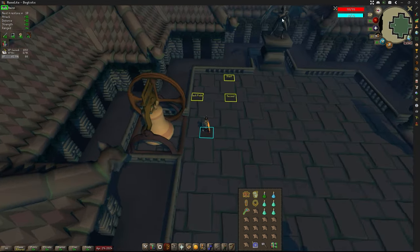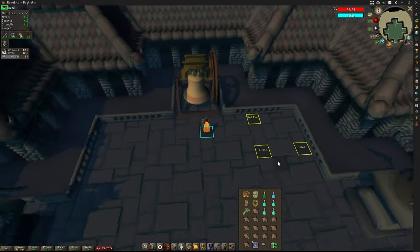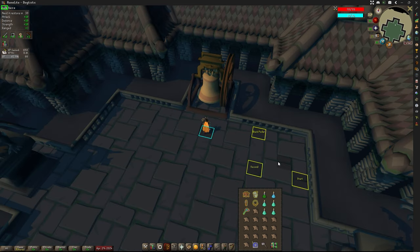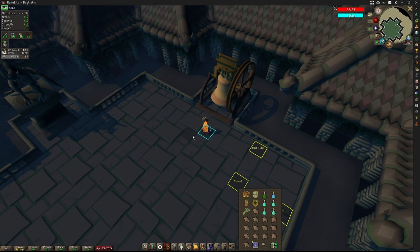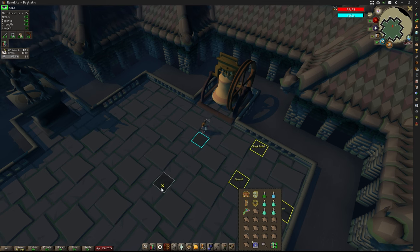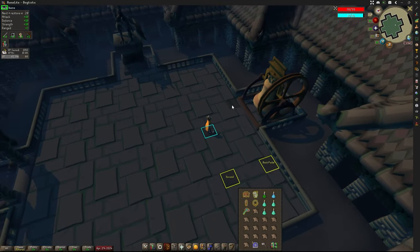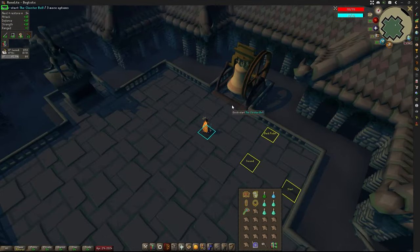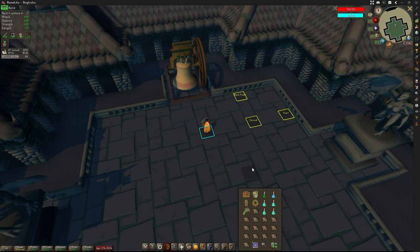While Dusk is trapped, focus on damaging Dawn. Once Dawn hits a certain hit point threshold — around 50% — Dawn is going to fly away. Swap back to your melee gear, put on Protect from Melee, and start fighting Dusk. Within the first few melee attacks, generally two or three, he's going to activate his first special attack. He'll begin to glow orange, and you'll want to run several tiles away, or else you'll get hit with a stun and pushed back to the edge of the room. Then Dawn will come back and you range her down again while dodging light beams. It's a very easy fight.